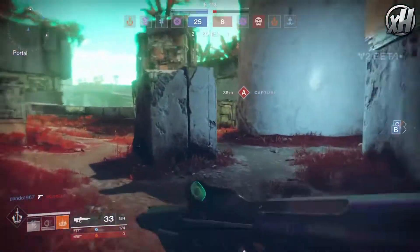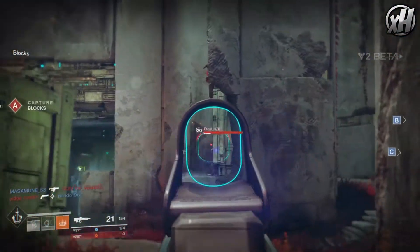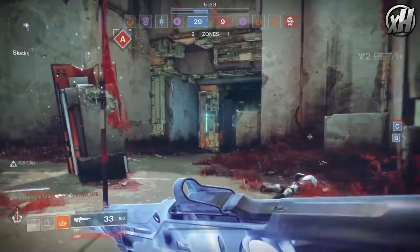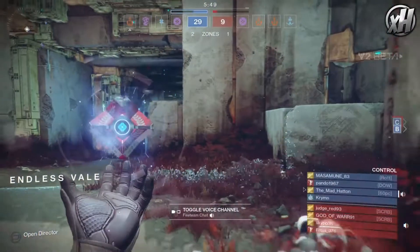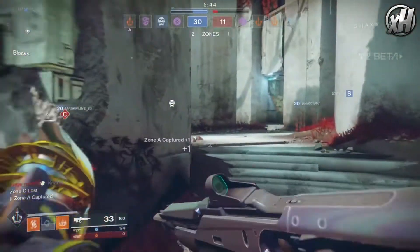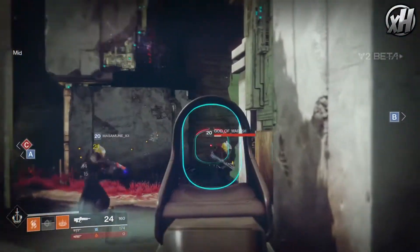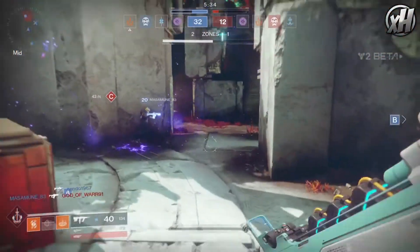I haven't even done the strike yet — I've only played a couple hours because I had to go to the doctor, I've got a cold. Apparently you can get sparrows and drive around, it's like a patrol. In this beta there's not a lot to do — minimal Crucible. There's a competitive Crucible with one map which is like Search and Destroy from Call of Duty, a new game mode.